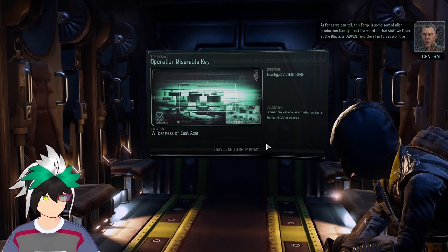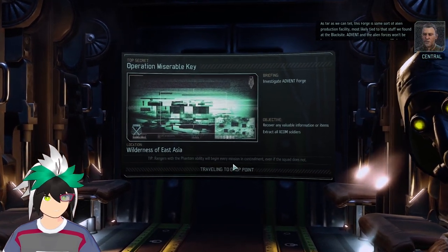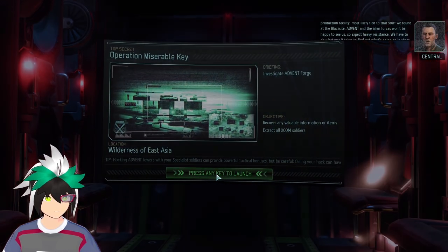As far as we can tell, this forge is some sort of alien production facility, most likely tied to that stuff we found at the black site. Advent and the alien forces won't be happy to see us, so expect heavy resistance. We have to do whatever it takes to find out what's going on in there. Okay, we'll try our best.